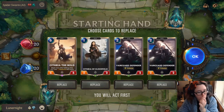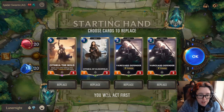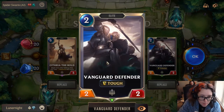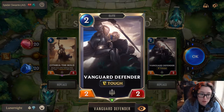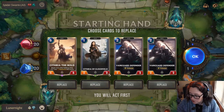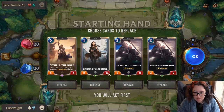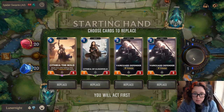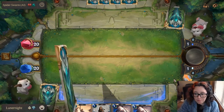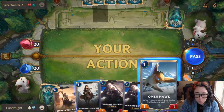Alright. So this is actually a pretty good first hand. You can click on these cards and you can see what the extra stuff does. Tough is pretty cool. She doesn't have anything special but a power of two and her health is two. I'm actually going to keep this hand. I like this hand. Oh, I like that one too.